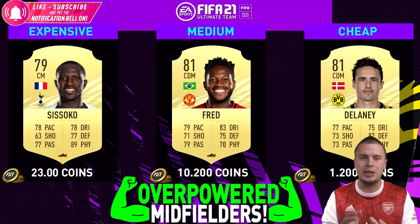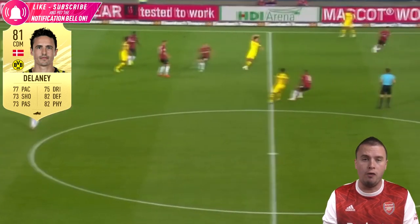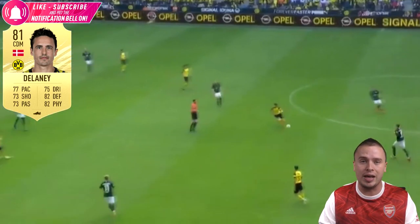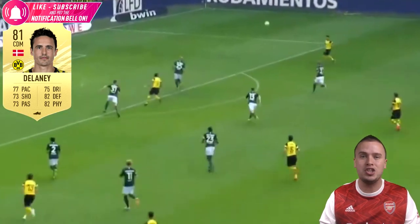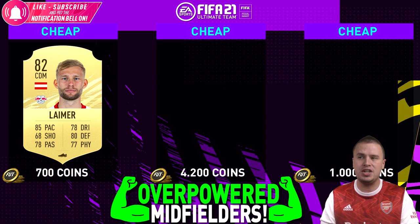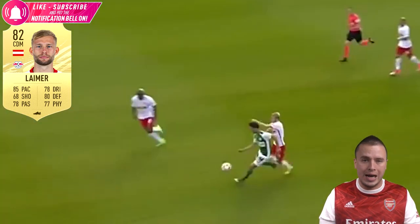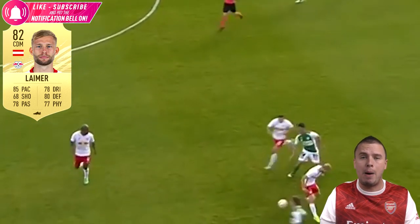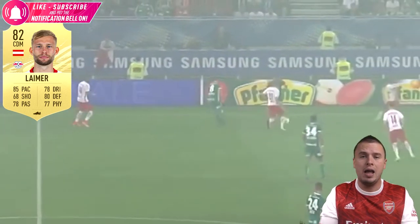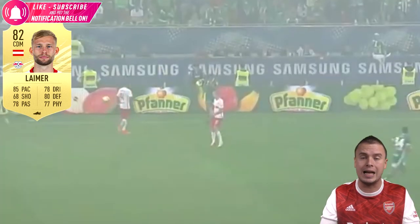Thomas Delaney of Borussia Dortmund is a player like that. He will have fantastic links with a lot of players in the Bundesliga that we can call overpowered and sweaty. The good thing is Delaney is a very complete midfielder. And the most positive thing is he's available for 1,200 coins - unbelievably cheap. And you can link him up with Leimer. You don't need to spend over 1,500 to 1,600 coins for the combination of Delaney and Leimer. Yes, they can play in higher divisions because they're so overpowered. The rating and the price you pay for them - you can laugh about that.